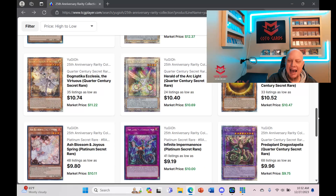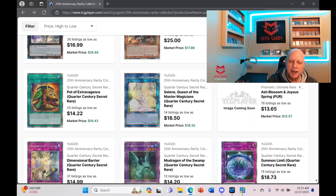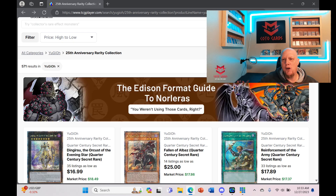Right beside Sphere Mode, Dragacius Depelia is under $10 — a great buy and you only need one. Herald of the Arc Light is just over $10. These are cards that haven't gotten bought out yet, but they will. So many movements happening in the rarity collection that not many people are talking about — cards like Nibiru and Ancient Fairy Dragon are getting bought out.